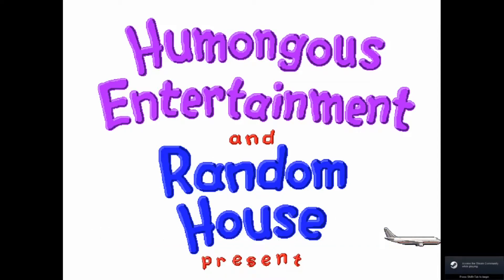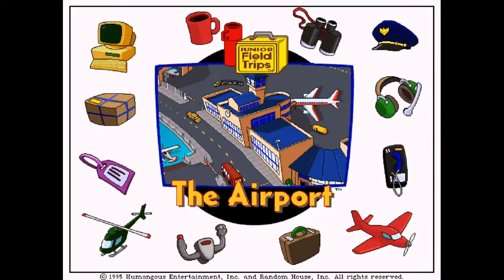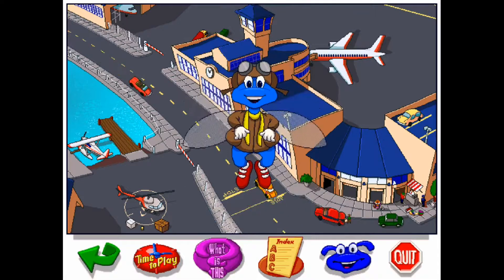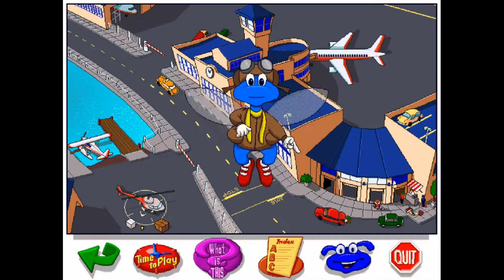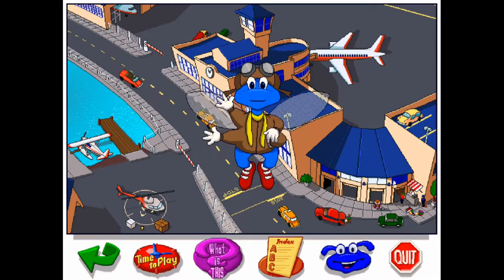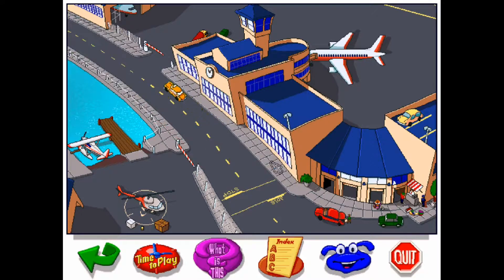Welcome to a new video. We're going to be playing Junior Field Trips to the Airport — a game I actually played a ton of as a kid. Buzzy's here: 'Welcome to the airport! This is a very busy place — people coming and going, planes landing and taking off, helicopters, seaplanes, jet airplanes, hangars. There's so much to explore, so let's get going!'